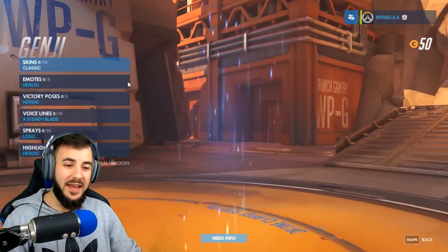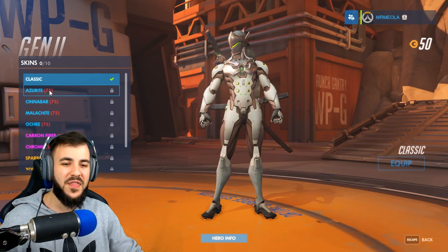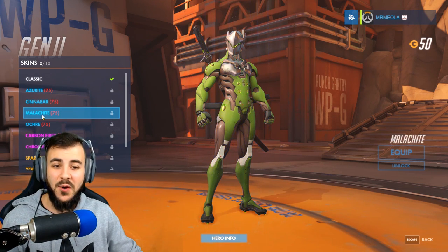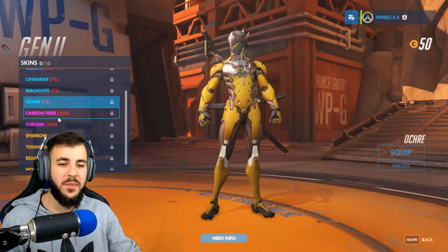We've got Genji. He's a fan favorite. I didn't have too much luck with this guy, but he looks pretty cool anyway. That's our classic skin. We've got Azurite, which is a blue variant. Cinnabar, which is like a red sort of variant. Malachite — green. And Ochre, which is yellow. They don't look too bad.